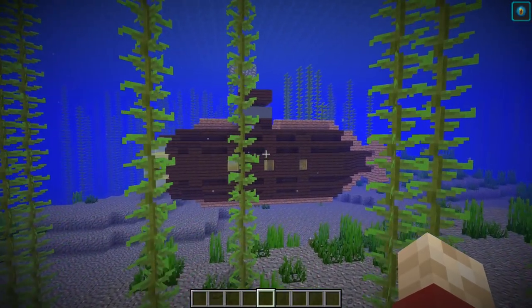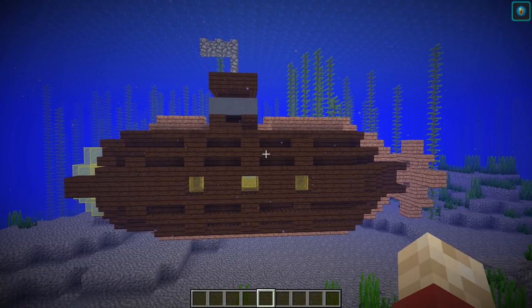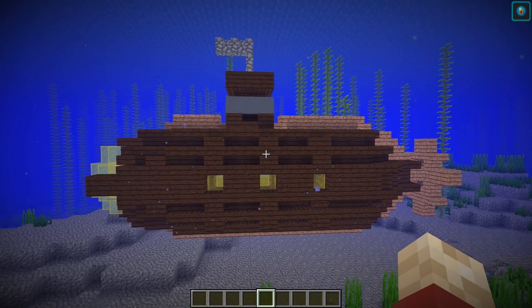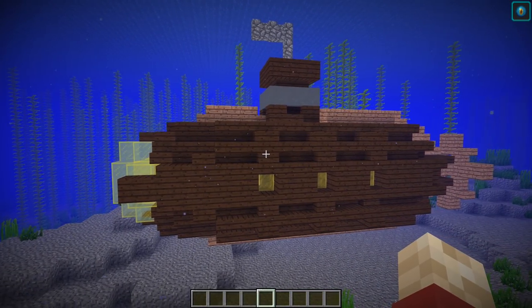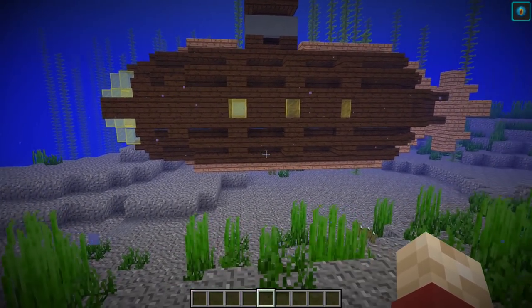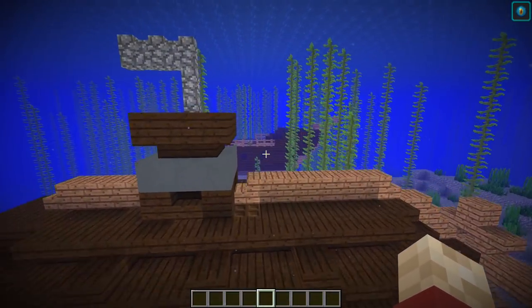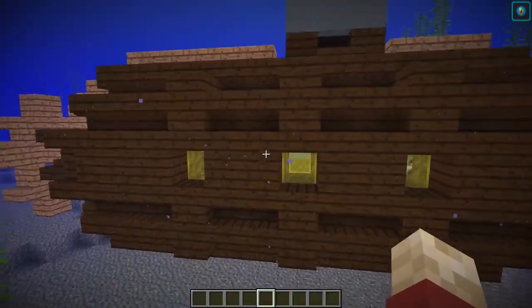Moving on to the next design — this is a submarine. Obviously it's made out of wood, but that's because all of the shipwrecks are made out of some kind of wood, so everything I'm going to show you today is made out of wood as well. This is actually quite a clever design. You might not be able to see where the shipwreck was before, but this entire segment was actually this over here — this is the shipwreck I used to convert into this one.